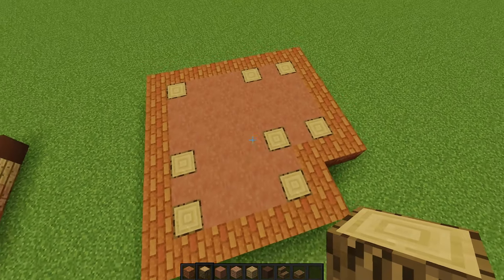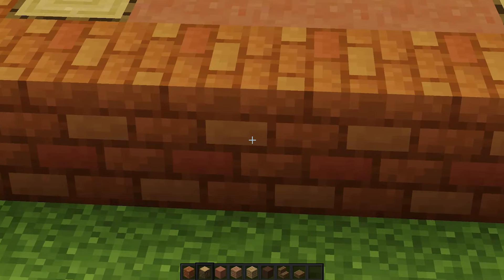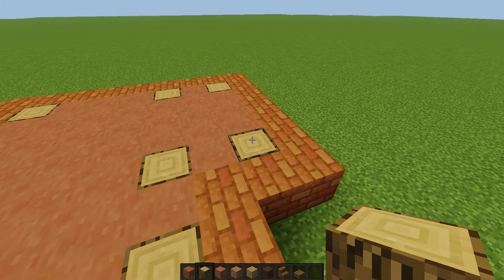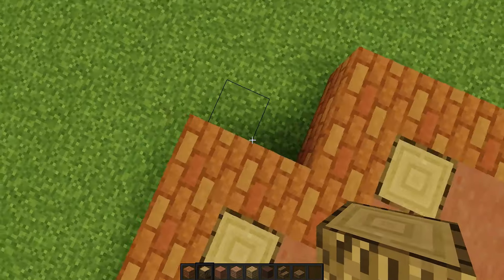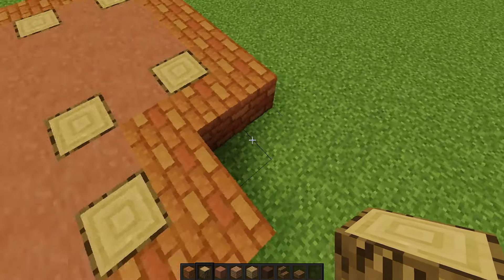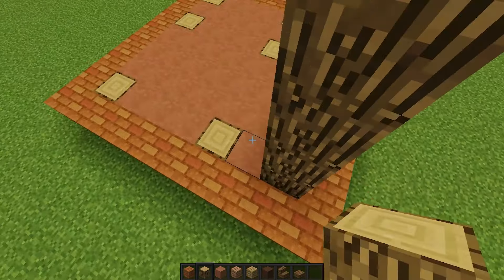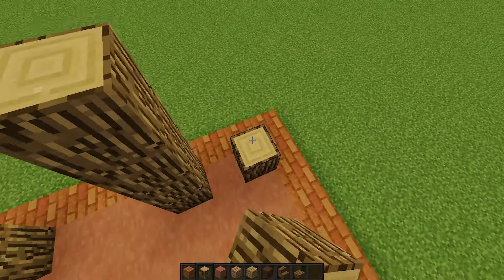I'm starting with a nine by nine box made out of an outline of red sandstone and hardened clay. You can find my resource pack down below for these custom textures. In each corner I have wooden logs. Notice there is a little L-shape cut out — basically go in by two blocks on each side and make sure there's a little two by two square cut into one corner.